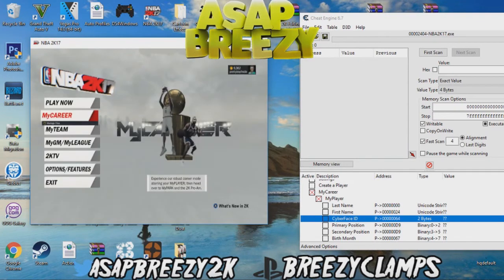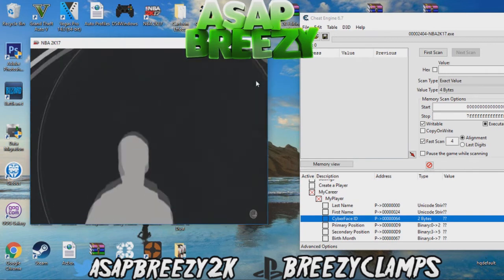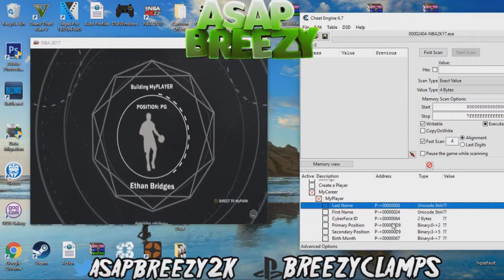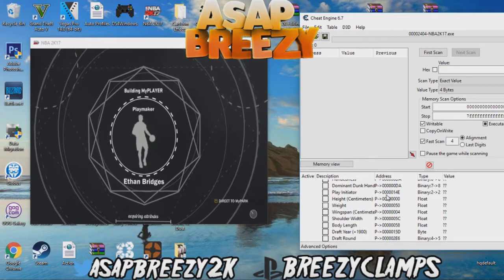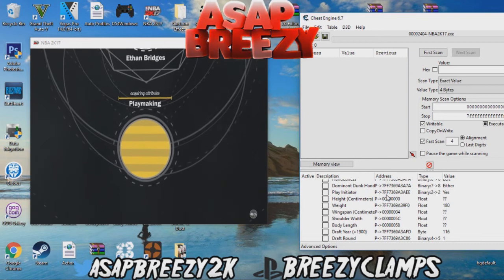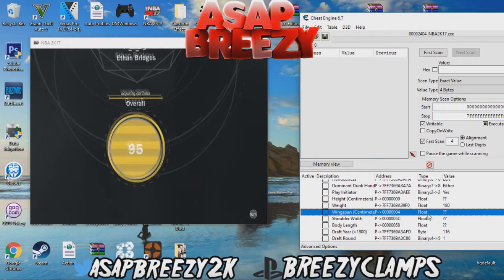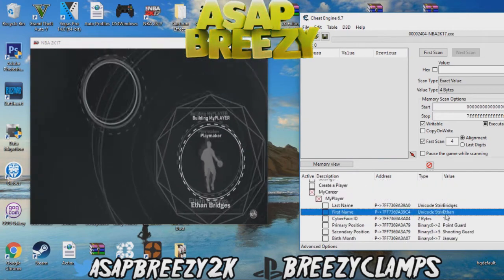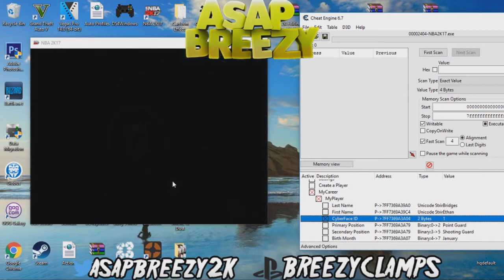As you can see in the top right corner right here, MyPlayer is still right there and we're about to make it disappear. All this will load up once you guys get into your MyCareer or MyCourt. Almost there — it's ready to load up. As you can see here, your normal cyber face ID is going to be one.